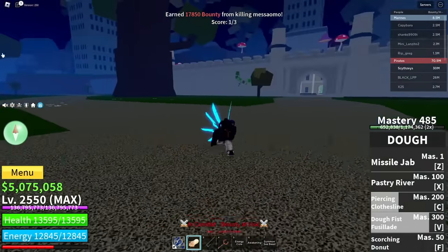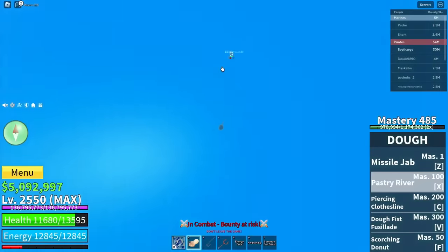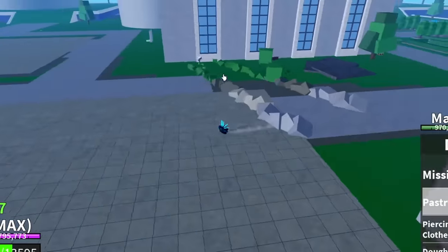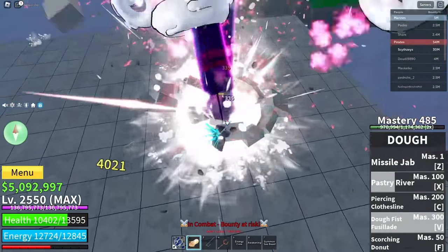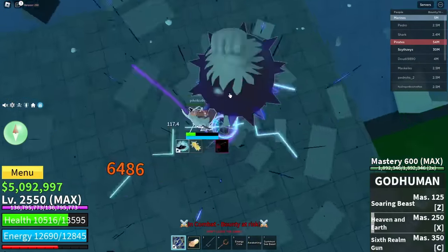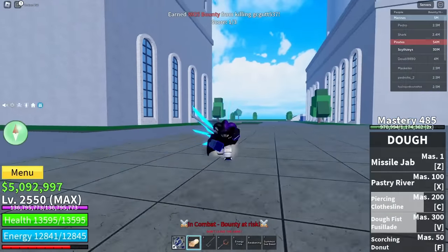That combo does a lot of damage. We have a quake user right here — bro is already throwing out waves. Let's do this. We got him in doe barrage, look at all that damage. Tap doe C — there we go. Combo after combo, and there we go, we killed him.